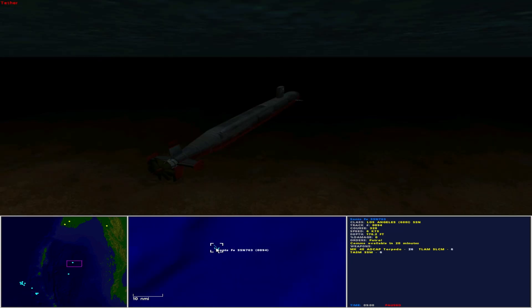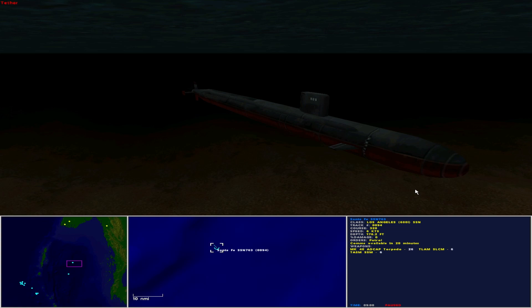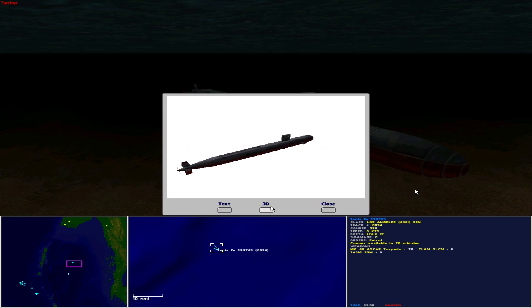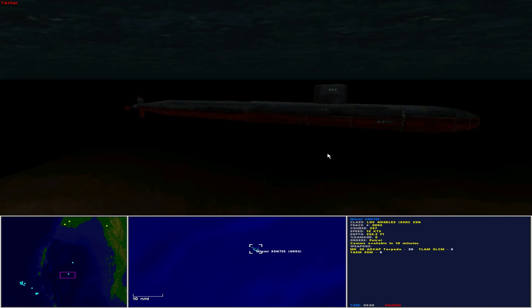Next, subsurface assets. Lurking beneath the waves in the Andaman Sea is USS Santa Fe SSN-763, operated by the United States as a Los Angeles 688 improved nuclear-powered submarine. She is 351 feet in length with a beam of 51 feet, maximum speed of 32 knots, and maximum depth of 1,473 feet. She carries 26 Mark 48 ADCAP torpedoes, 6 Tomahawk land attack missiles, and 6 Tomahawk anti-shipping missiles. Comms are available in 20 minutes. To the south is USS Miami SSN-763, another Los Angeles-class submarine. Comms are available in 10 minutes.